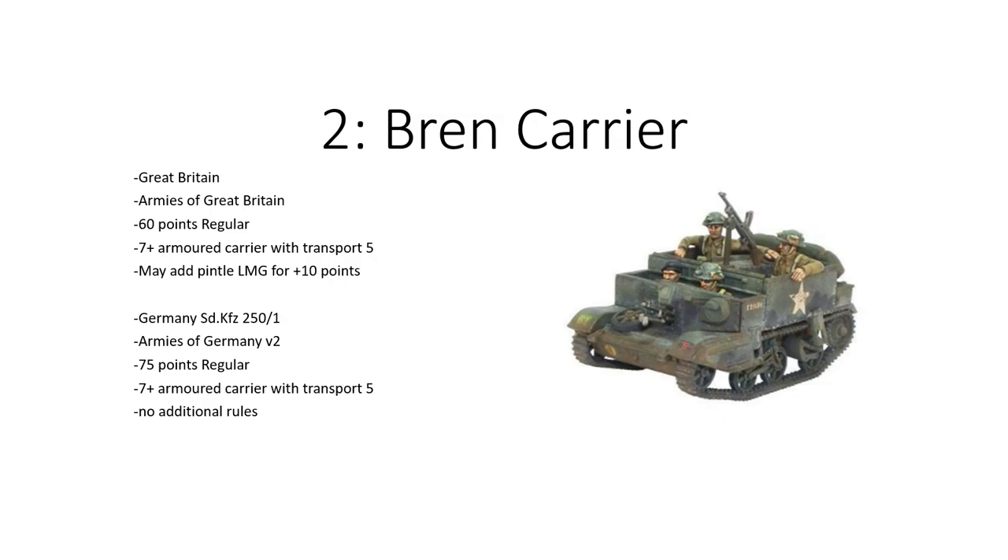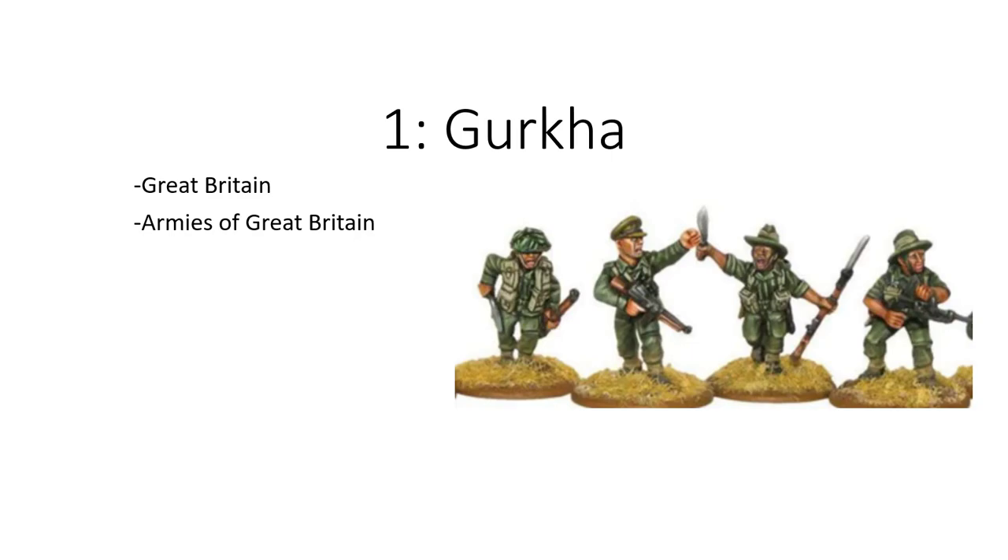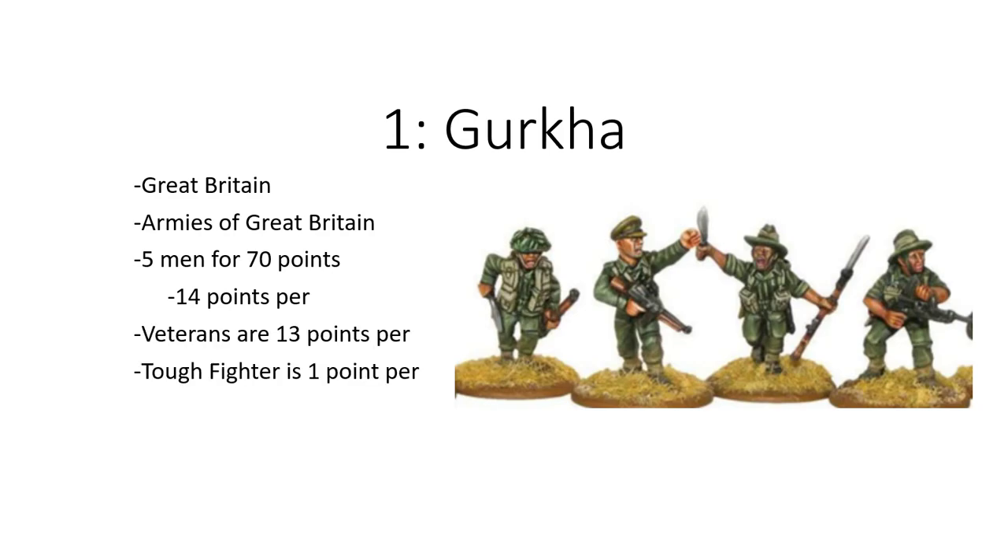Last but not least — I'm pretty sure you all expected it — the Gurkhas. In the Armies of Great Britain book, this is the one unit that breaks the rule more than anything. It's 5 men for 70 points — 14 points per model, which is 13 points for veterans plus 1 point for tough fighter. But where's the Scary Blighters rule? This is a huge powerful rule that comes in and it's free. At least make it 1 point. It's pretty much an auto-include. In other nations you'd split forces and go flamethrowers for that close-quarters power — but in Britain you take those flamethrower points, spread them across the squad, and get Scary Blighters, which is just as powerful if not more powerful than a flamethrower, with more guys and free rules that work so well with Great Britain's overall rules.